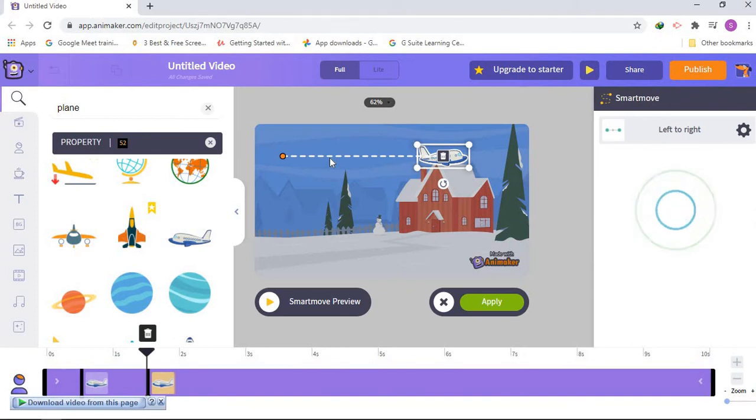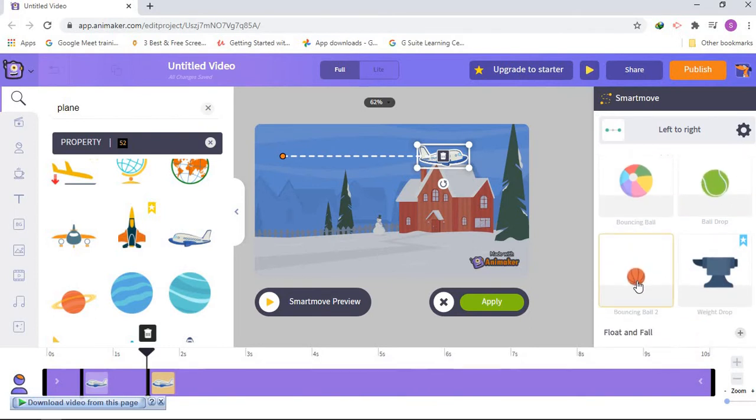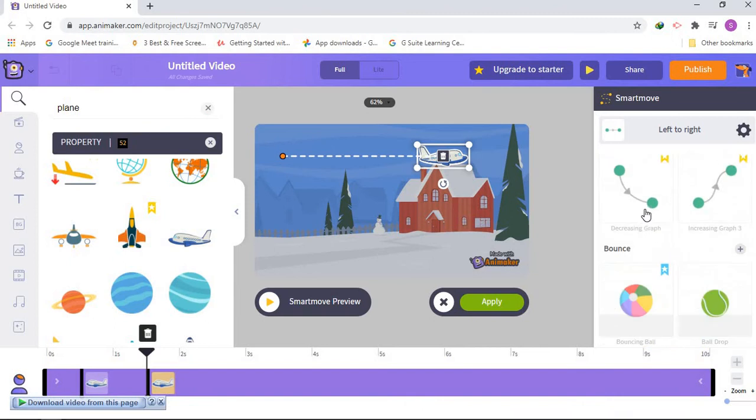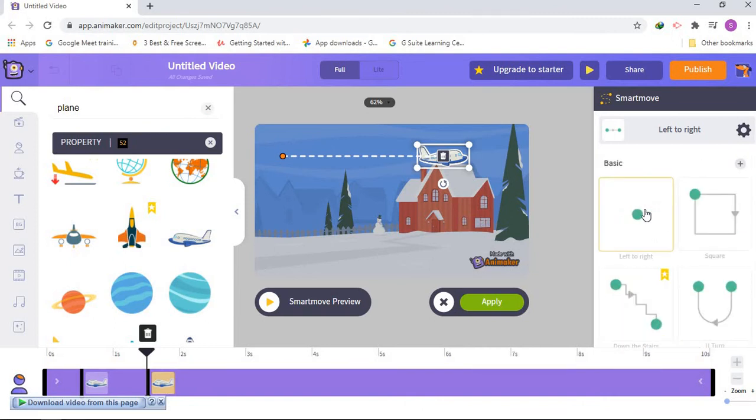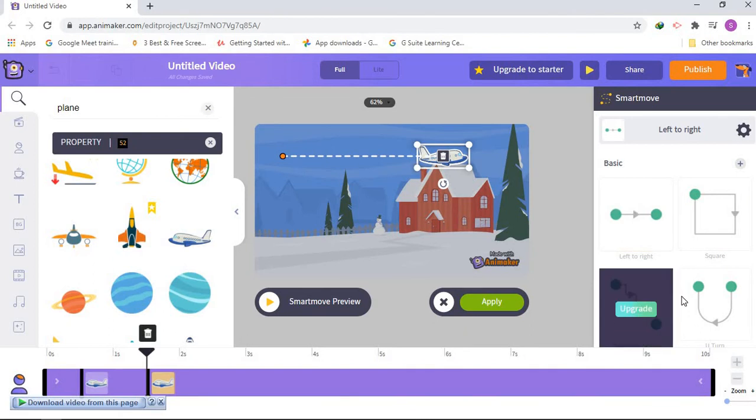Wait a little bit and you will see all of these Smart Move options. Some of them are pro but if you have a basketball you can choose the bouncing one. I have a plane so I can use the fly options. Make sure you choose one that matches your character — if you choose a ball animation, make sure it goes with it.